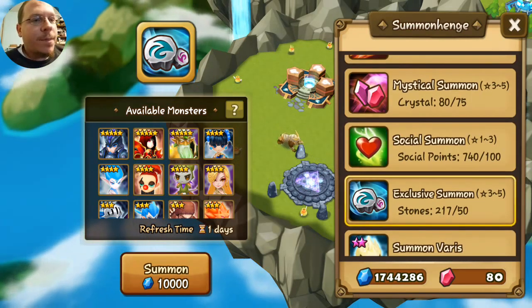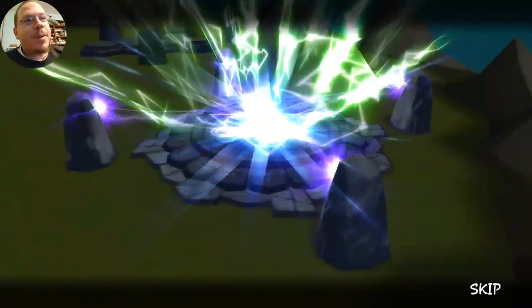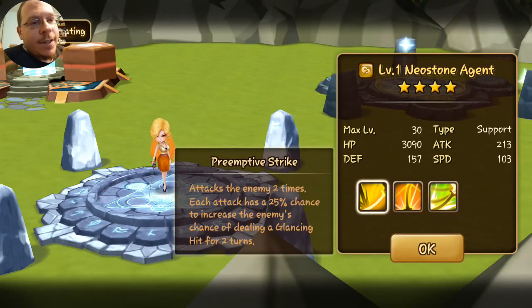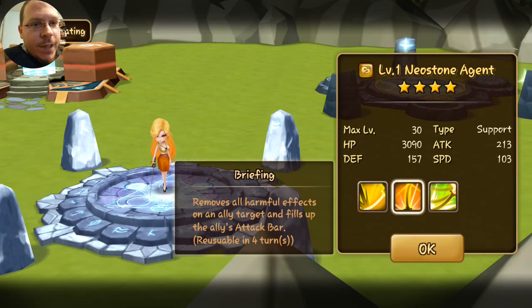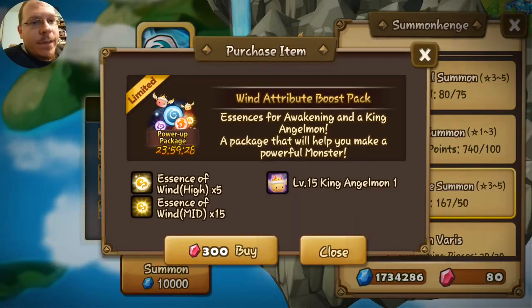We'll start with summoning stones and work our way up. Number one — oh, lightning right away, please let this be a good sign. Wind Neostone Agent — I'm gonna have to check her out. Second skill: you lose all harmful effects on an ally, fills up allies' attack bar, and attacks me two times.